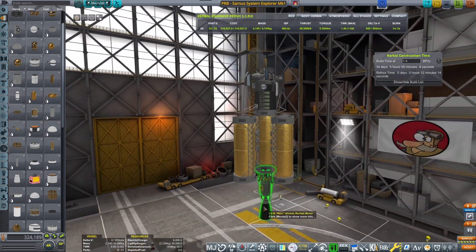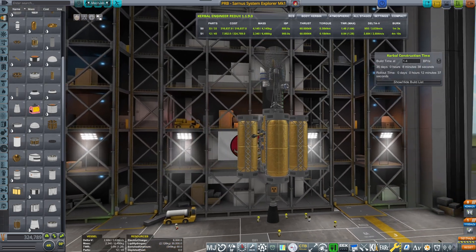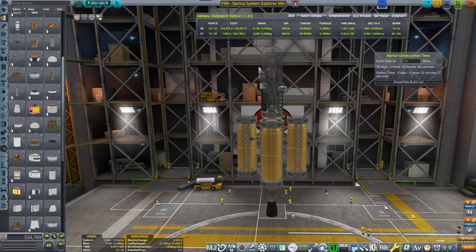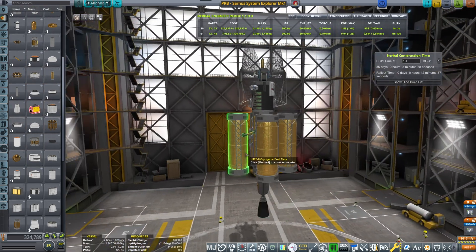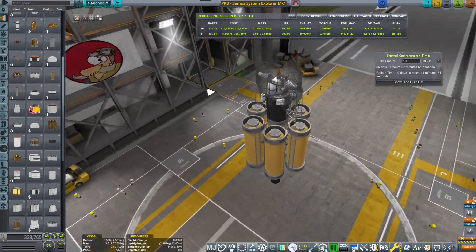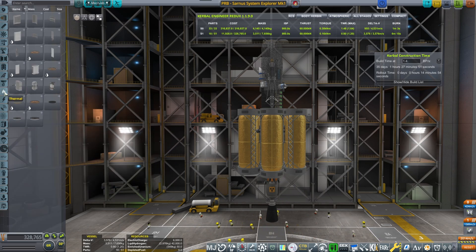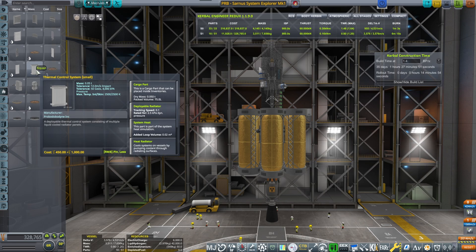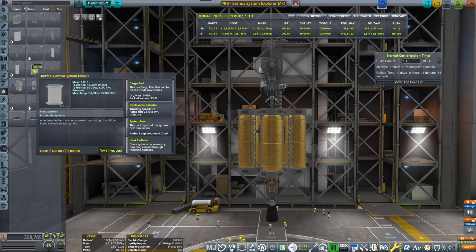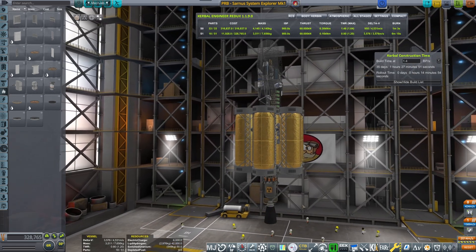We want this craft to have enough Delta-V to reach all the moons of Sarnas, which means fuel lines and staging. I don't want onion staging — I want asparagus staging, probably with six pieces. I'm also adding radiators because we are using the nuclear Nerva engine, and without radiators it simply won't work due to overheating. This is KSP-1 after all.